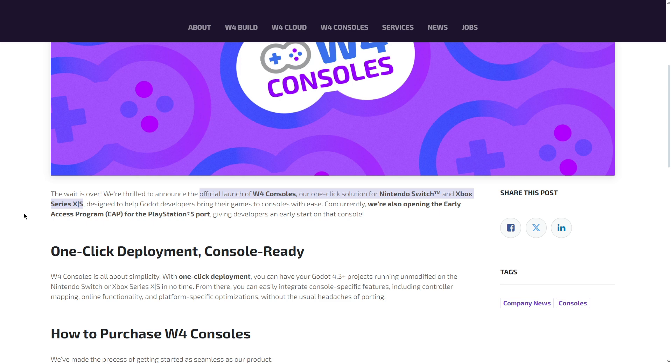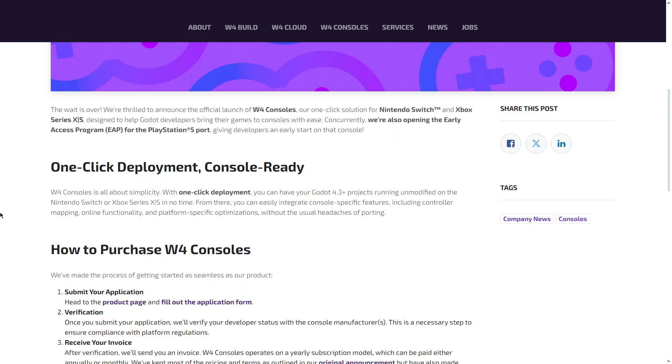Two years later, we do have W4 Consoles officially released. The official launch of W4 Consoles is their one-click solution for Nintendo Switch and Xbox Series X and S, which has just been released. They have also opened the early access program for the PlayStation 5 port.